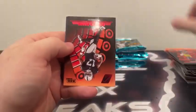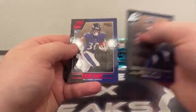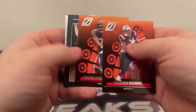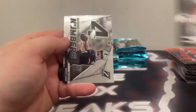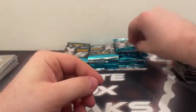Cooper Kupp, Red Zone Davante Adams, Malik Willis rookie, Red Zone Tyler Badie. Then Damian Harris, David Montgomery, N'Kobe Dean rookie, and a Behind the Numbers Derek Carr for Las Vegas.